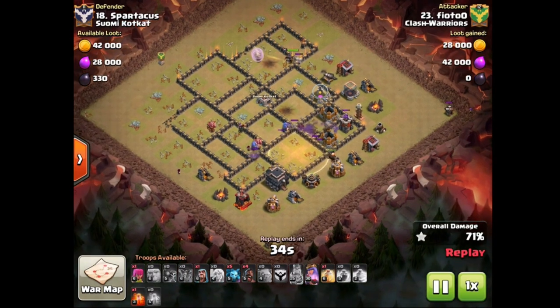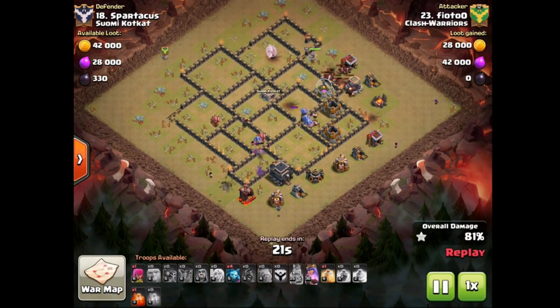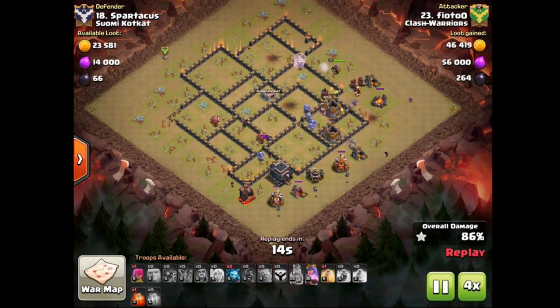An overpowering attack here as well by Fioto, very nicely done. Queen still alive — she was sort of stuck on a wall there for the last 30 seconds — but she's finally going to join the party and at least help out with some clean-up. Swag heal in the back, nicely done, and also a great attack by Fioto.